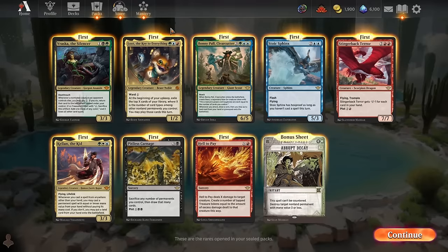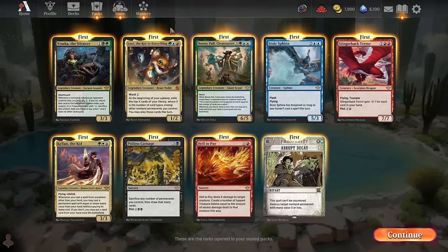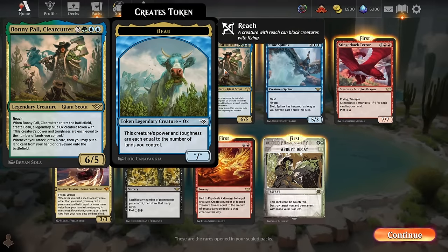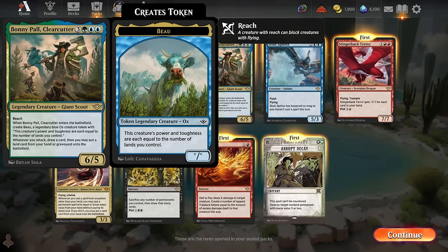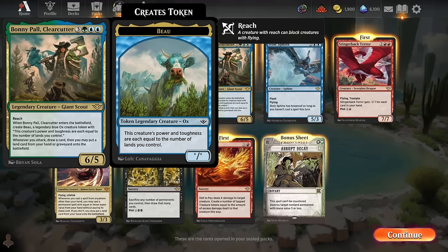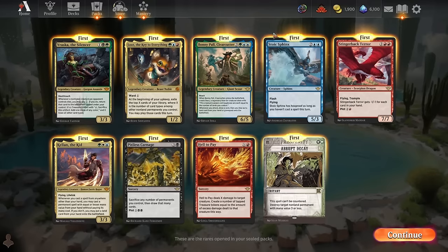With our more unique rares out of the way, let's get to the bread and butter — the main set rares and mythics. We've got Bonnie Paul Clear Cutter, a six-mana 6/5 reach. She comes with Bow, a legendary ox with power and toughness equal to the number of lands you control, and every time you attack you draw a card and can put a land from your hand onto the battlefield. Really insanely good card — six mana for a 6/5 and probably a 6/6. It's just nuts.